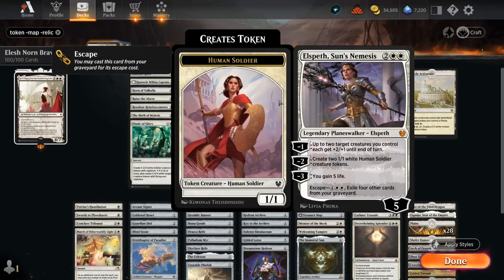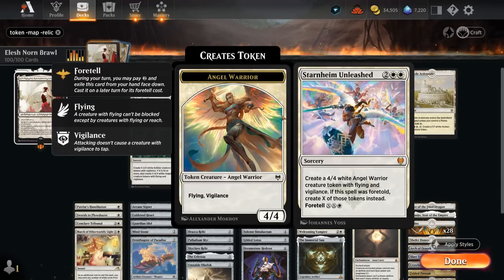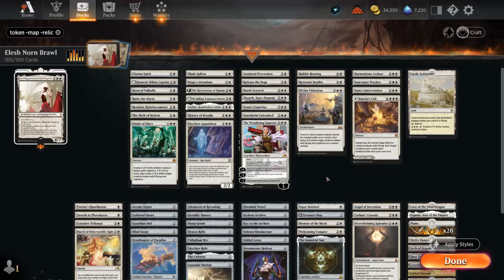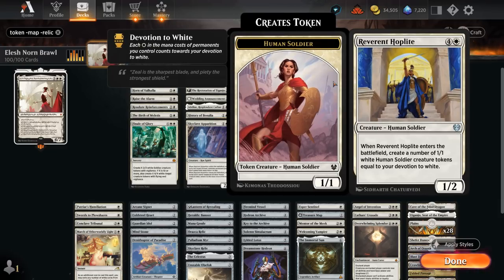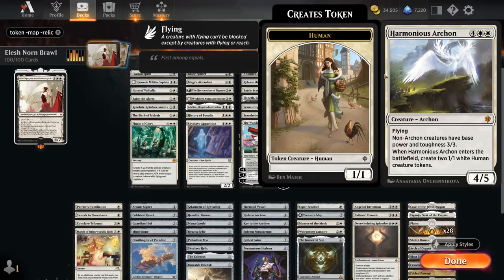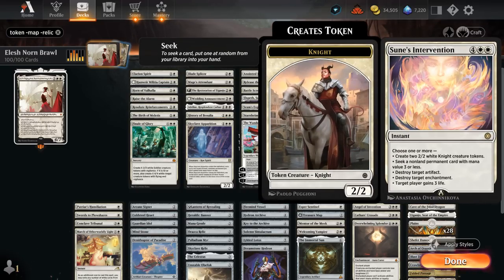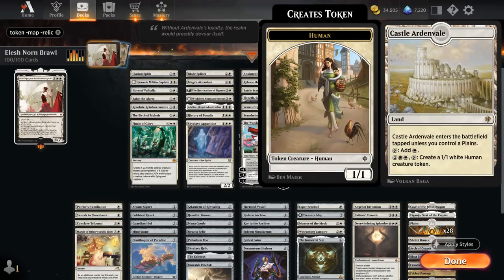Elspeth can make a pair of 1/1 tokens with a minus 2, potentially pumping up our creatures with a minus 1. Sram's Expertise allows us to cast another cheap spell alongside it for free, enabling a very explosive turn. Starnheim Unleashed can be foretold and then cast later to make a whole bunch of Angel tokens. The Wandering Emperor gives us much needed removal and can also make 2/2 Samurai tokens with Vigilance. At 5 mana, Divine Visitation turns all our tokens into 4/4 Angels with Vigilance. Reverend Hoplite makes 1/1 tokens equal to our Devotion to White. Rebel Rousing can make a ton of extra Citizen tokens, potentially enabling Hideaway to cast a spell for free. At 6 mana, Archon upgrades all our tokens into 3/3s and makes 2 when it enters. Sanctuary Warden can draw extra cards and make Citizens. The Intervention can make a pair of Knights, and Emeria's Call can be played as a land or make 2 4/4 Angel Warriors. Our mana base also has Castle Ardenvale as a good mana sink to make additional 1/1s.